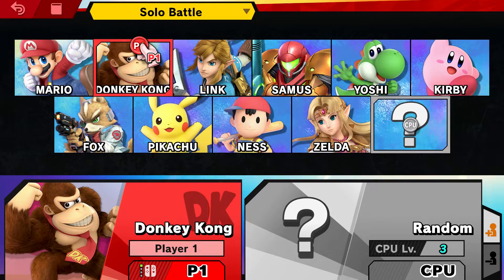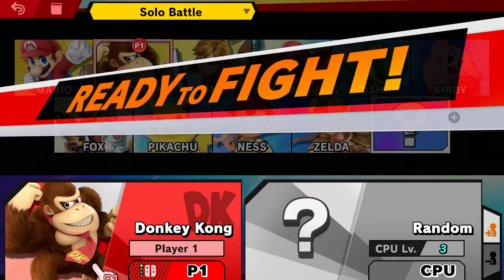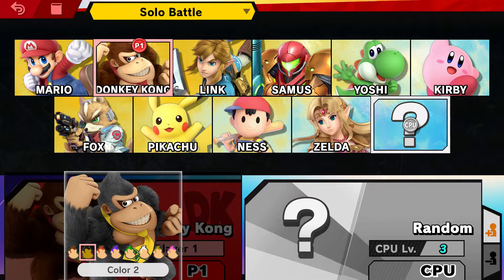So you can do that for Donkey Kong as well. So if we press that, instead of pressing ready to fight, we go all the way down and click on Donkey Kong. And then again, you can choose all the colors.